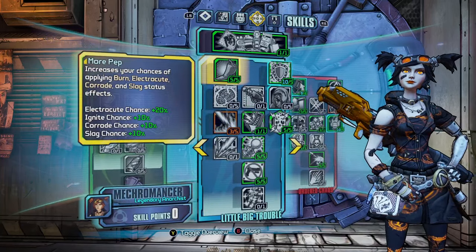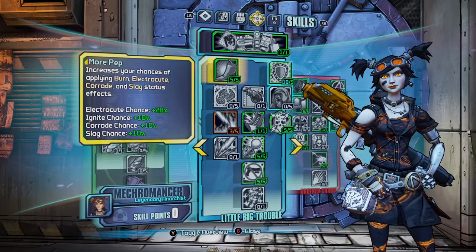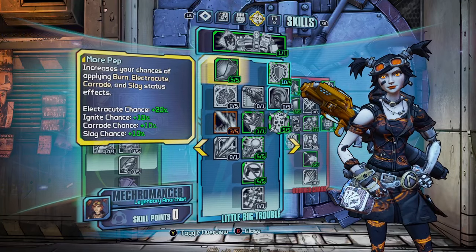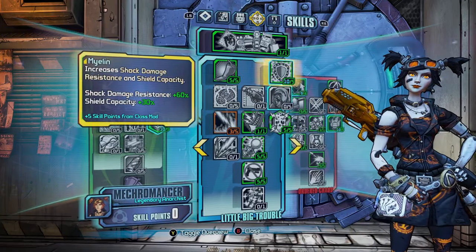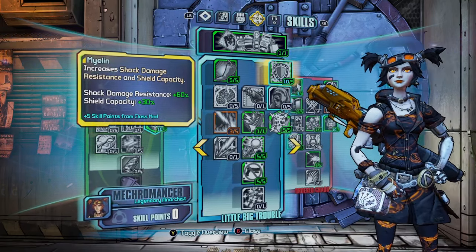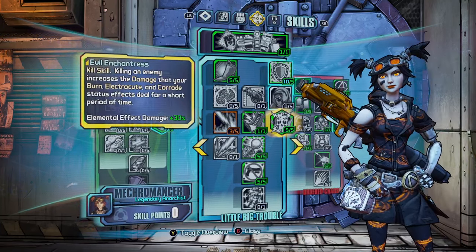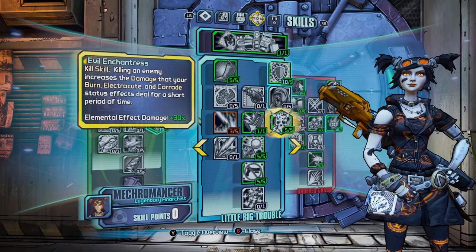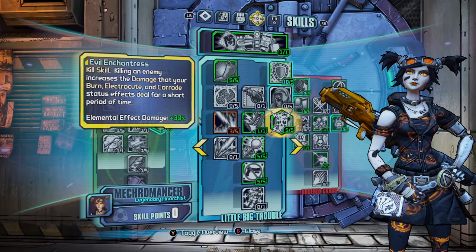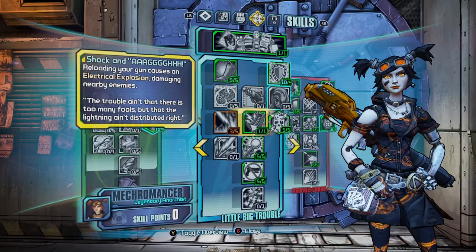Then we've got Little Big Trouble. We've got More Pep, which increases your chances of applying Burn, Electrocute, Corrode, and Slag status effects — Electrocute chance is plus 20%, Ignite is plus 10%, Corrode is 10%, and Slag is 10%. Then we've got Myelin, which increases shock damage resistance by 60% and increases your shield capacity by 30% with the Anarchist class mod on. Then we've got Evil Enchantress, which is another kill skill — killing an enemy increases the damage that your Burn, Electrocute, and Corrode status effects deal for a short period of time, with elemental effect damage increased by 30%.